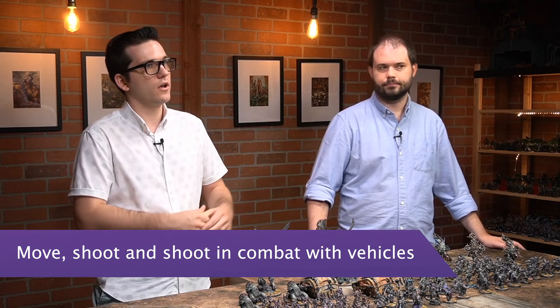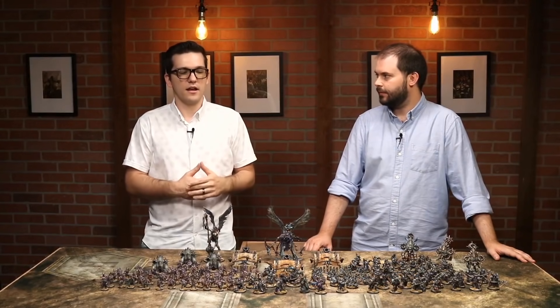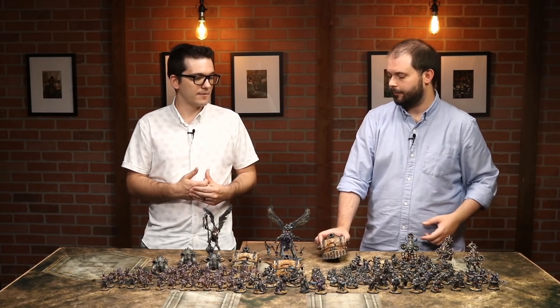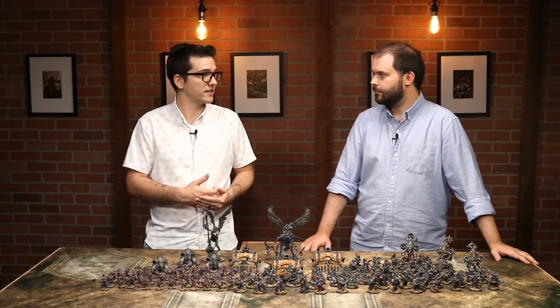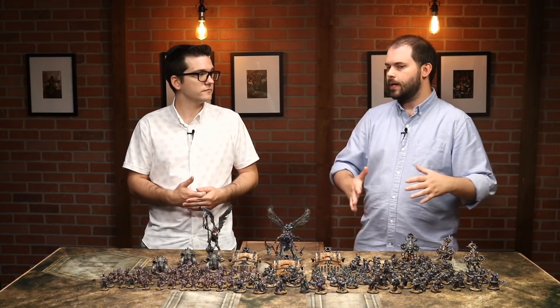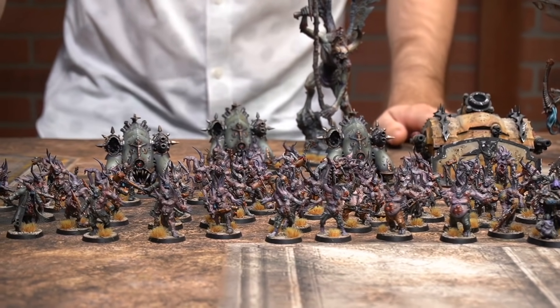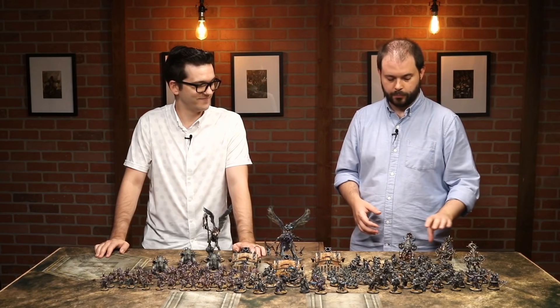Everyone got the ability to move and shoot with vehicles and to shoot in combat with vehicles, but few armies have better vehicles for this than the Death Guard. Most of them are also Demon Engines, which typically had a lower ballistic skill and didn't ignore move-and-shoot penalties — so Plague Burst Crawlers were hitting on fives when they moved, even though they wanted to move to get into Plague Spitter range. With all that gone, you're now ignoring the penalties, using their decent movement, getting into flamer range, and still shooting their mortar. They used to be stopped by being charged, but now you can keep flaming in combat, which also applies to your Bloat Drones.